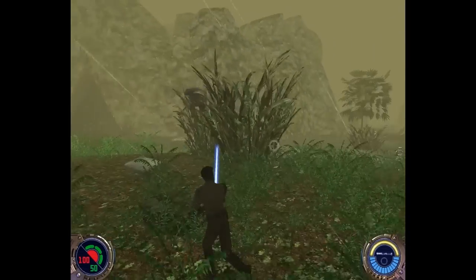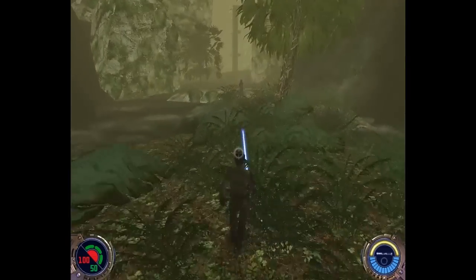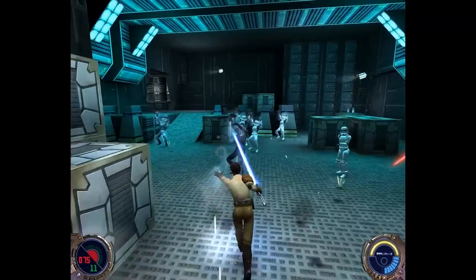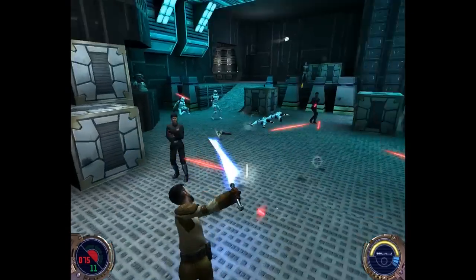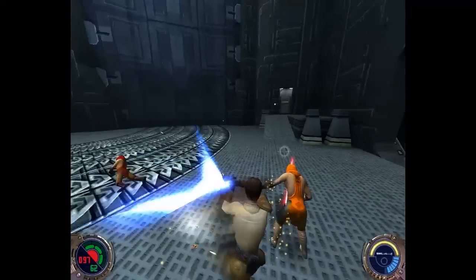Despite how clever you are though, a common annoyance in this game is the confusion of where to go next. As mentioned earlier, some of the levels in Jedi Outcast are absolutely massive. The most common way to progress is to get an officer's access card or hit a switch that unlocks a nearby door. However, sometimes it's possible to simply overlook these switches, as they're often integrated into a piece of machinery or something else quite inconspicuous.